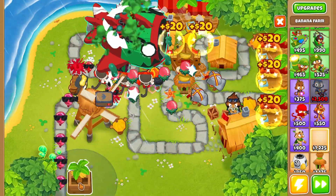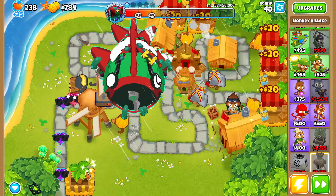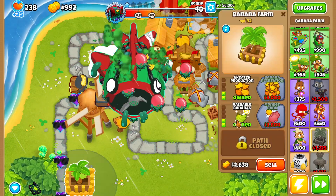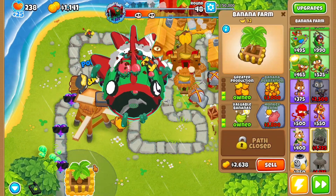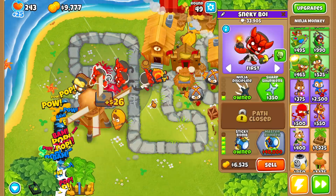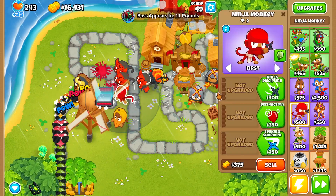Now that we have four sticky bombs, the next thing we're going to do is start buying ourselves some more banana farms. I also want to make sure I'm paying attention for camo balloons, because if we get a big rush of camo balloons I don't think our ninjas are actually going to be able to deal with them. And there we go — we have officially dealt with all of these ceramic balloons.